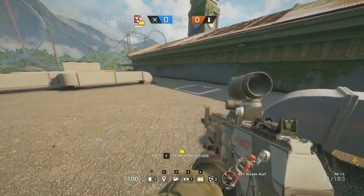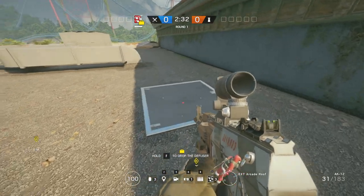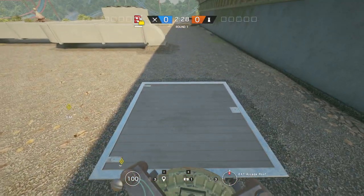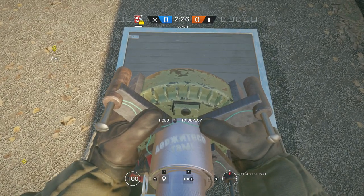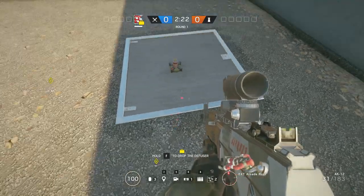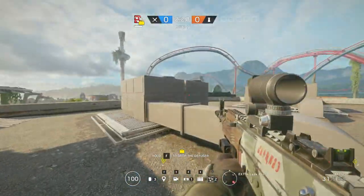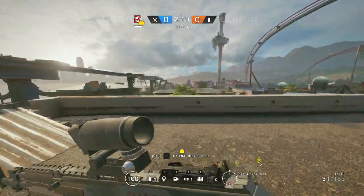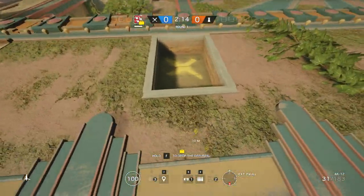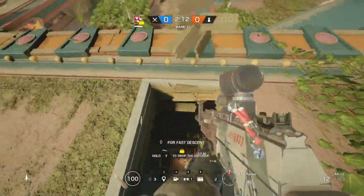In this example, we're playing on Theme Park at the daycare bunks objective, and typically below this hatch, this hallway is usually riddled with defensive utility. So as Fuse, we're going to want to destroy as much of it as possible. The orientation of this cluster charge is very important — the pucks will go right to left, so in this case they're going to go from east to west. This is actually the wrong way to do it, and I will show you why.